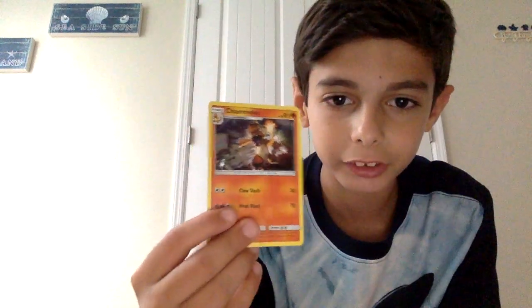So we got the full art Charizard GX, a Charmander that's holographic — it's usually just normal but now it's holographic — and Charmeleon that's holographic. You can only get these in the box, nowhere else, except if you order it on eBay or something.